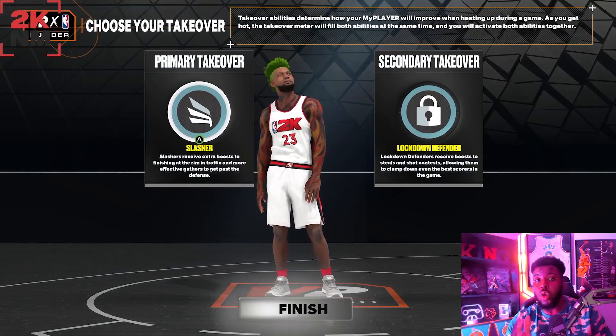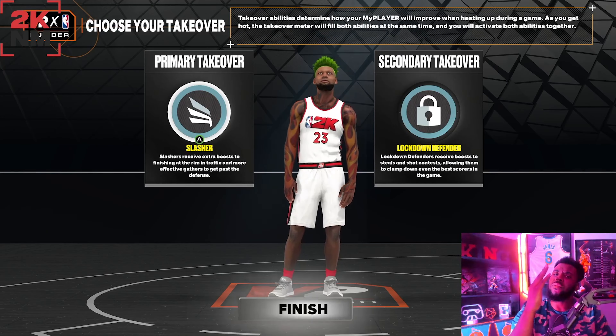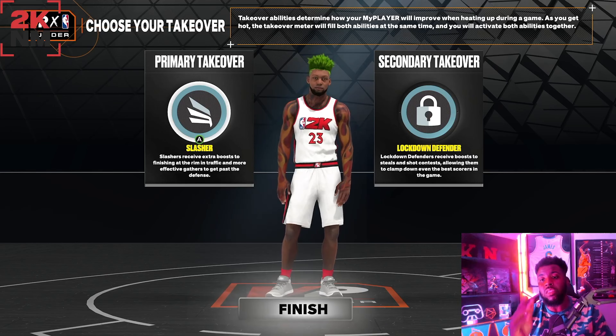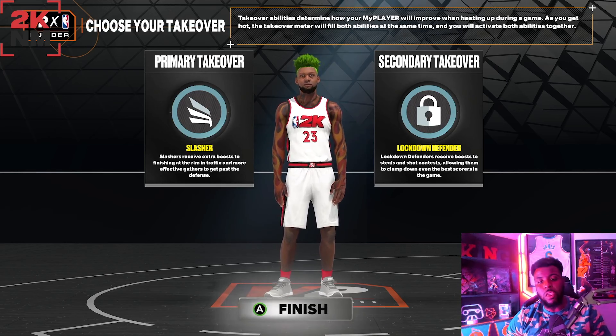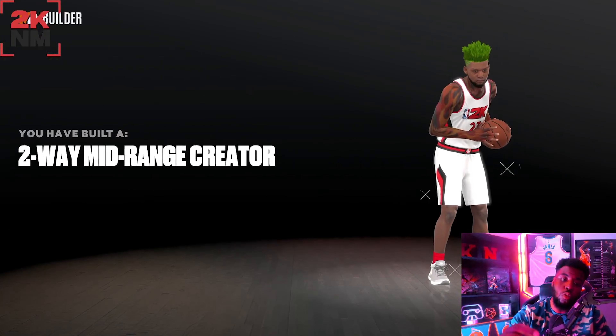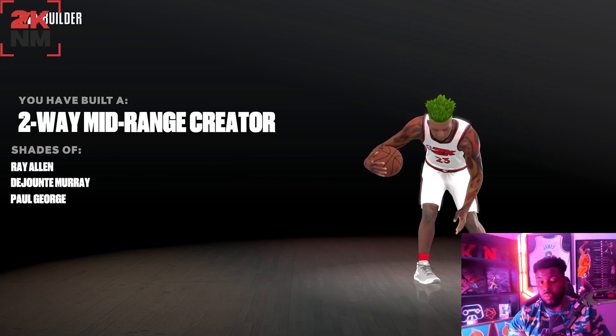For takeovers — since this is Michael Jordan, who was definitely a slasher and a lockdown defender — we're going with the lock takeover and the slash takeover. This gives you a two-way mid-range curator, which is a really solid build.